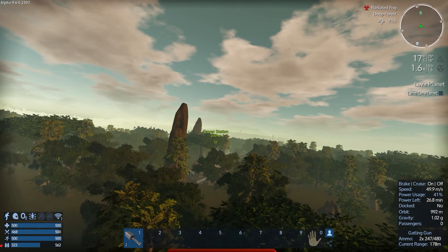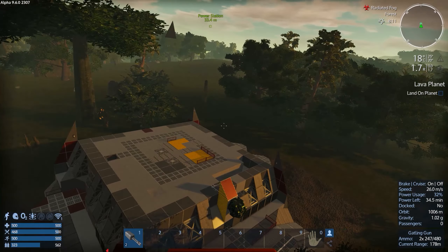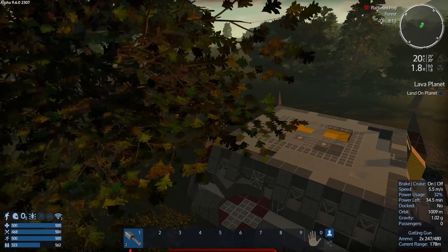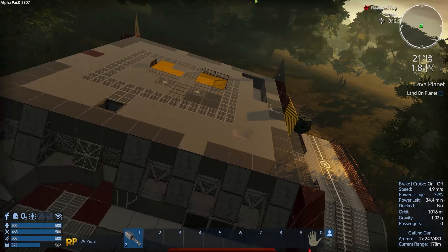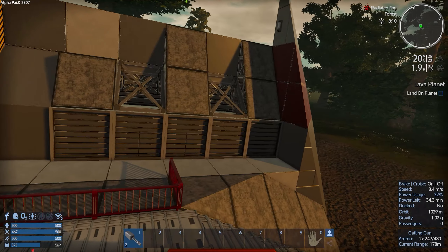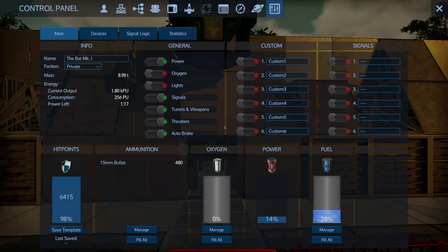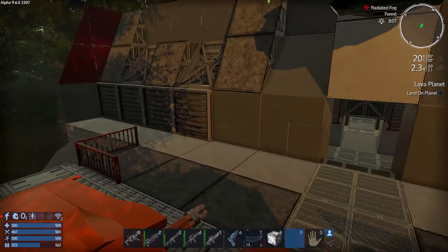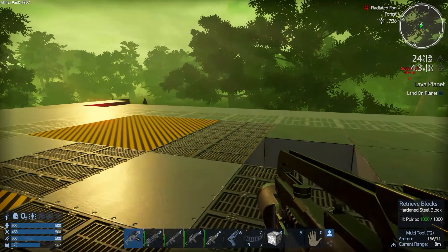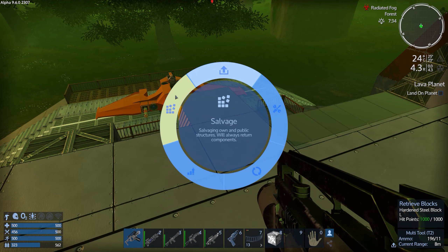There it is — the power station, which is not what I have. I have the spaceport model, now modified. Now that I have modified it, I ought to put it up for people to subscribe to. Let's salvage. It's a lot easier to salvage blocks as opposed to self-retrieve and things.